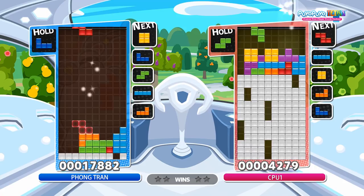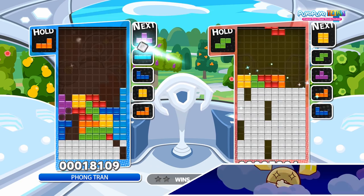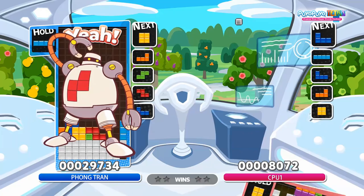This here is a special T-spin setup called the Super T-spin Double. Spin one T-Tetrimino in for a T-spin double, and you'll have another T-spin double automatically prepared.